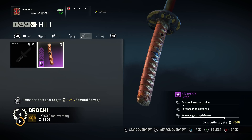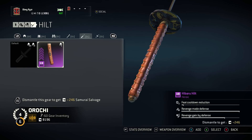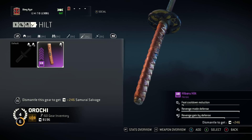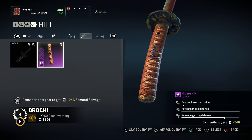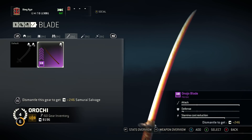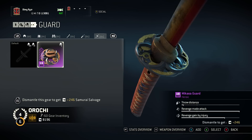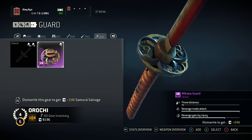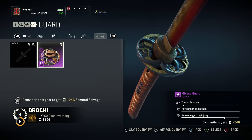On the hilt, I have revenge mode defense all the way up, and revenge gain by defense quite a bit up, and then feet cooldown reduction as low as possible. I don't really care about feet cooldown reduction — once I use them, I don't need to use them again instantly. My revenge gain by defense means it goes up faster, and my revenge mode defense is higher. So if I'm ever in a 1v2 or 1v3 situation, I just block until I get revenge mode. Even with the duration being lowered, it doesn't matter much because I have everything maxed for it. Revenge mode attack on my guard is all the way up, revenge gain by injury is quite a bit raised, and throw distance is all the way down because I don't really care about throwing.